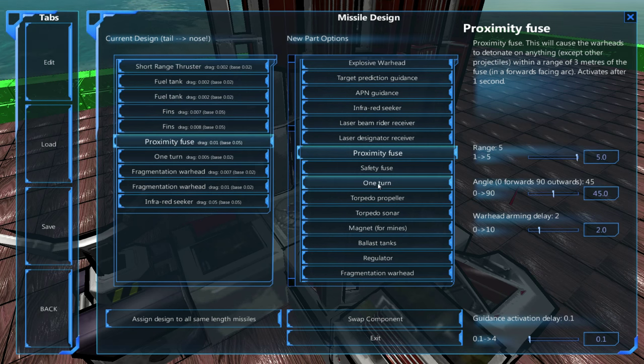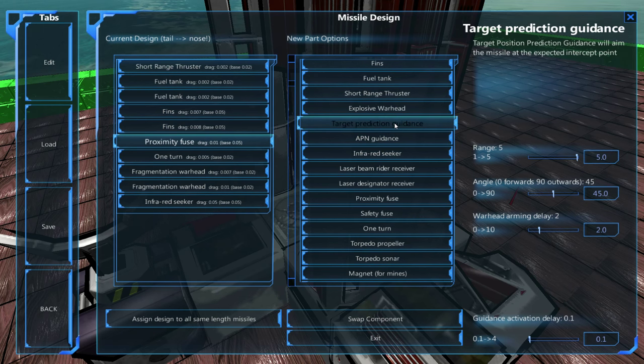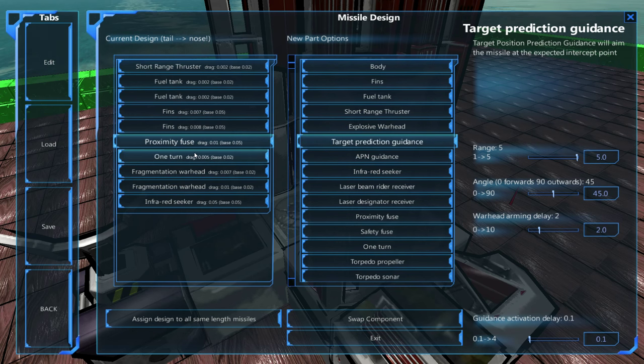Target prediction guidance is really good versus flyers and ships that have a very steady movement rate — not very erratic. It can guess where the enemy is going to be and go for the intercept point, rather than simply following behind the vessel. Very good against fast, predictable enemies, although it can cause massive issues if the enemy is a little bit erratic, which a lot of enemies are.